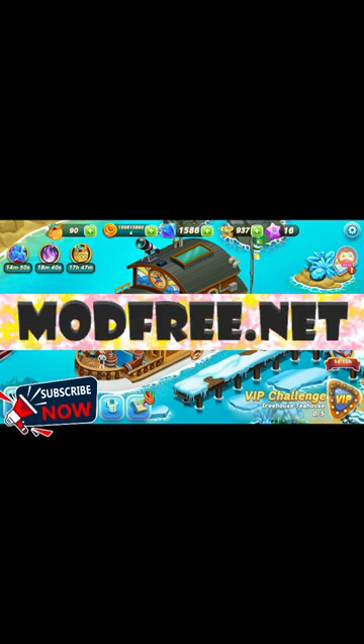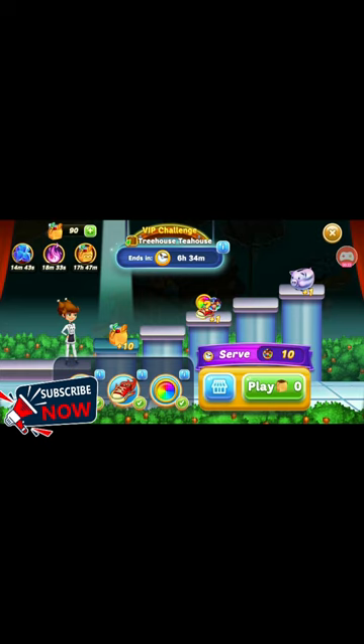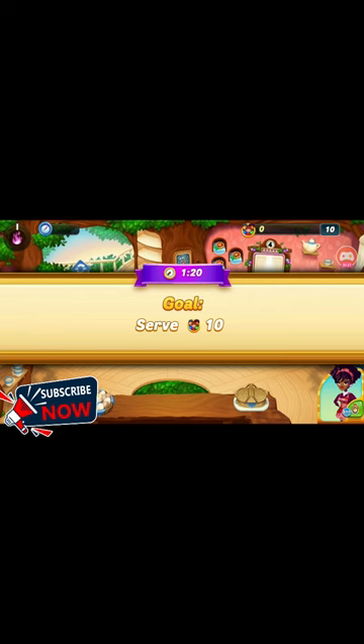Please visit the modfree.net page that appears below the screen. Then search for the game name and follow the system's instructions. After completing all the instructions, please restart your computer and log back into the game to see something unexpected happen.